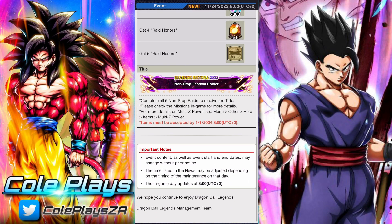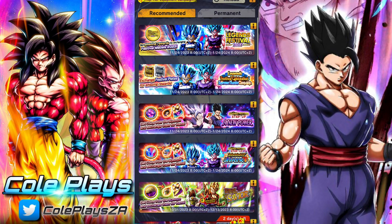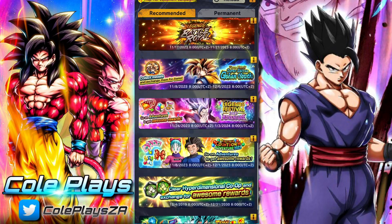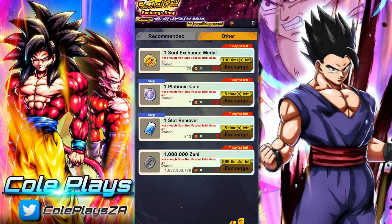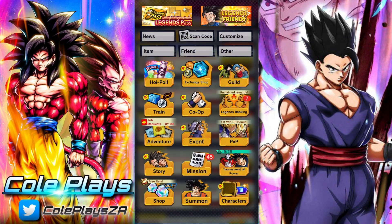That basically covers it. You don't need to exchange Raid Honours at the store — they will just automatically clear out the missions and you'll then be able to receive the rewards. I hope you guys enjoyed the video. If you did, please leave a like, otherwise let me know what you need help with and I'll gladly be able to assist.